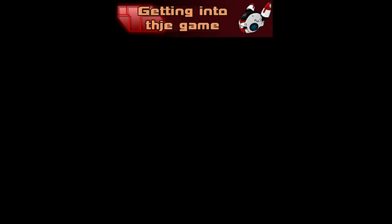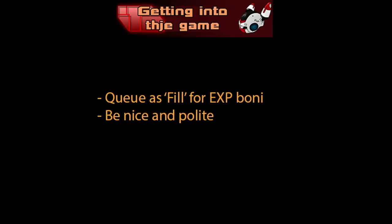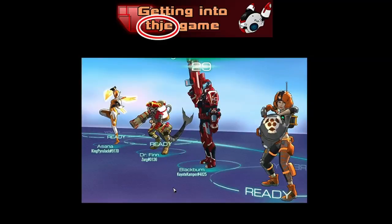Let's get you into the game. First, some things to remember: queuing as a full group gives you experience bonuses. You should always be nice and polite, and don't be scared to ask for advice. Comfort goes over meta, always. But with a standard team combination you are always on safe ground — you want at most one sneaky firepower, one firepower a support can follow along, the support, and a frontliner.